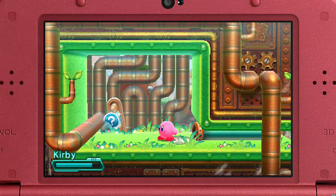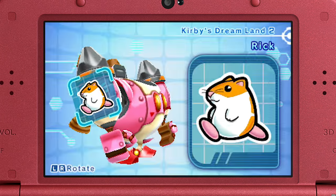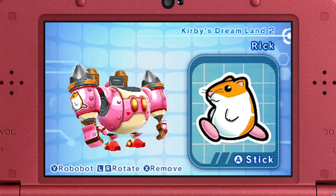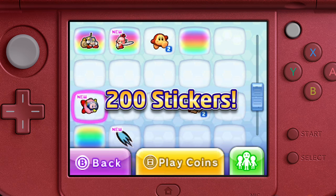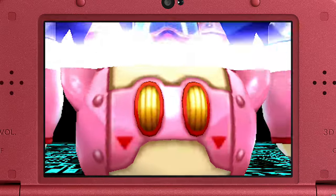If you collect stickers scattered across the planet, you can use them to customize your Robobot armor. Discover 200 different stickers, and collect them all to hook yourself up with the perfect ride.